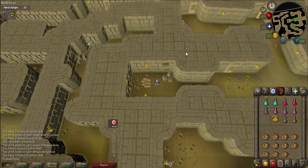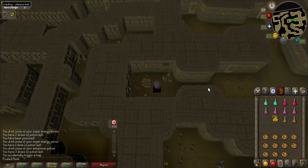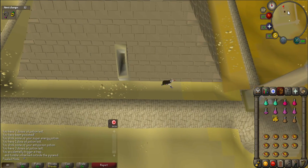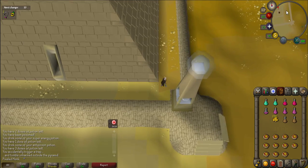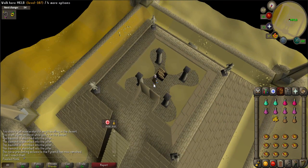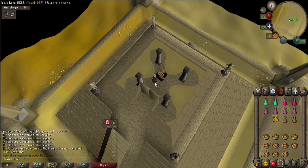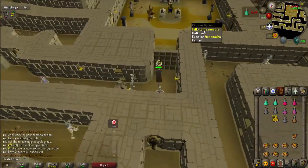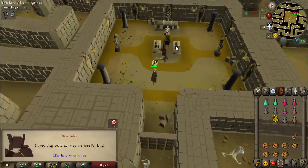There are traps throughout the mazes that will teleport you back to the beginning of the pyramid if you sit still for too long. If at any point you are teleported out of the pyramid, return to the front door and start over. This portion of the quest can be very frustrating but try to be patient. When you climb the ladder down, be ready to run. When you have successfully reached the center of the fourth floor, enter the door and talk to Azzanadra to complete the quest.